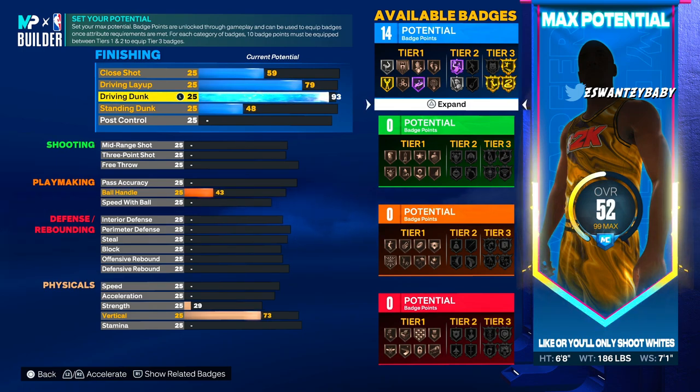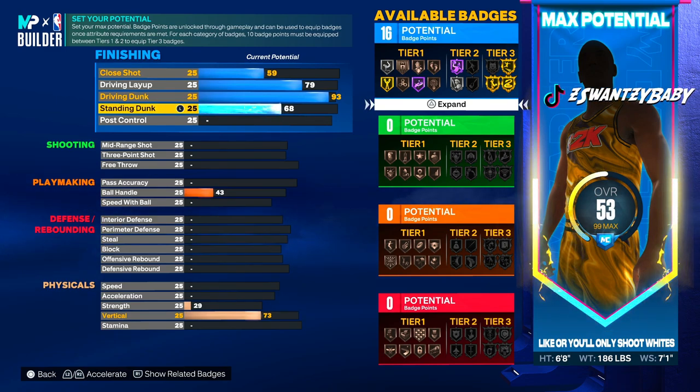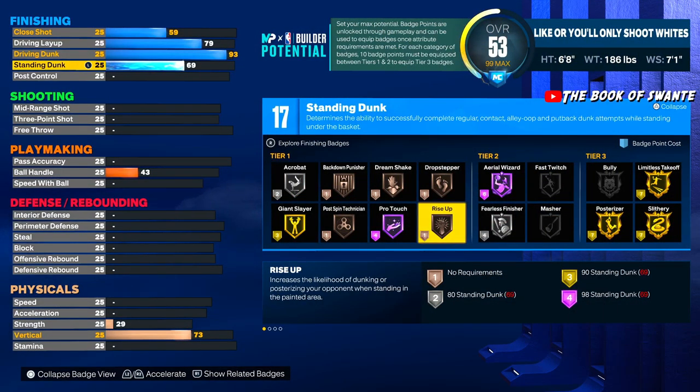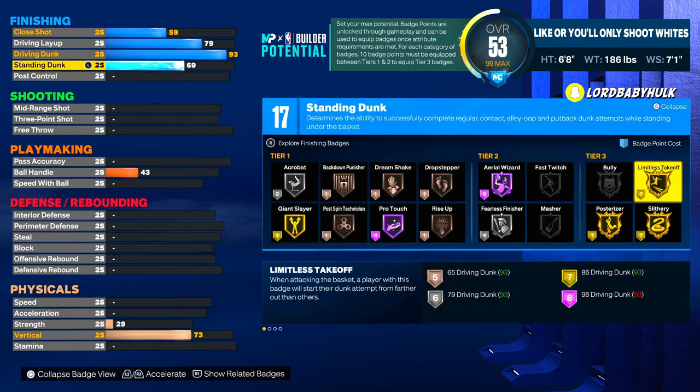I'm going to unlock the best dunk packages in the game — elite contact dunks off one foot — it's gonna make me really glitchy. We're gonna have standing dunks so we can do standing dunk cheese on a 6'8" build. We have Rise Up, which increases your likelihood of standing dunk contacting someone. We even got gold posterizer, gold slithery, limitless takeoff — you can core one of these.